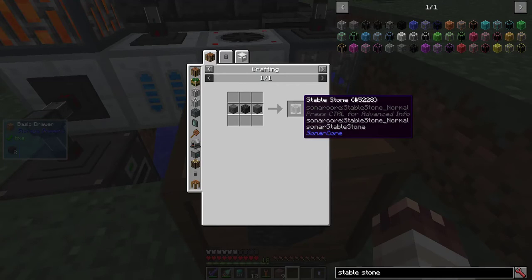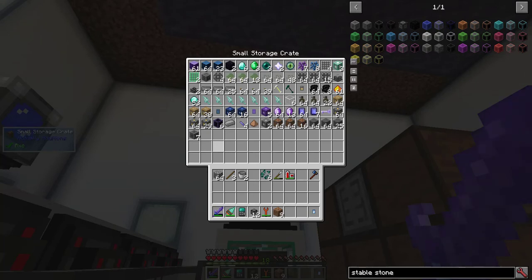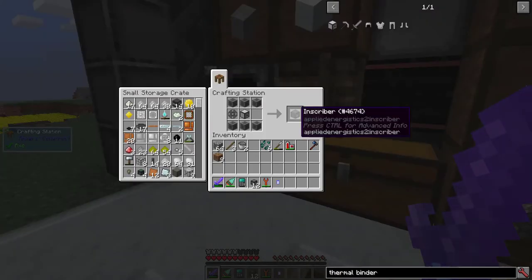Once I have 6 basalt, I'll have all the stable stone I need to make an inscriber. Turns out, I already have 6 stable stone from my circuit processing system. And now I have my first inscriber.